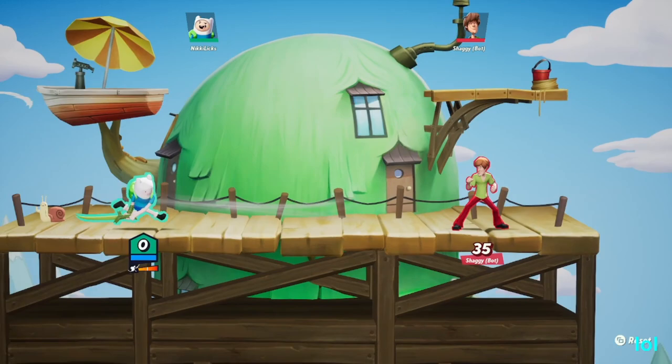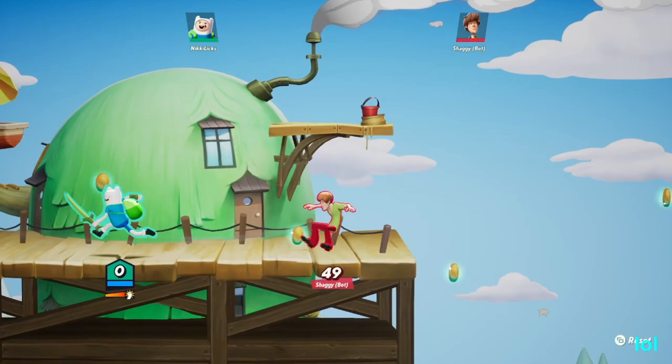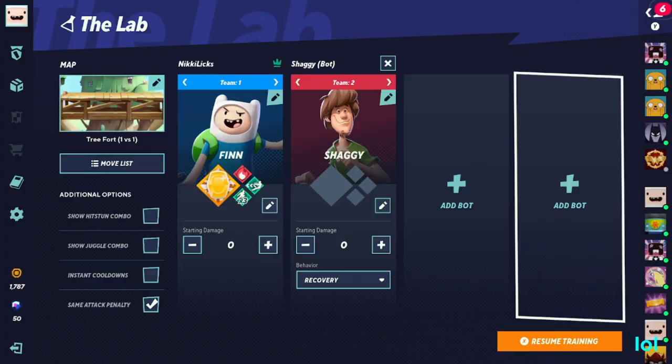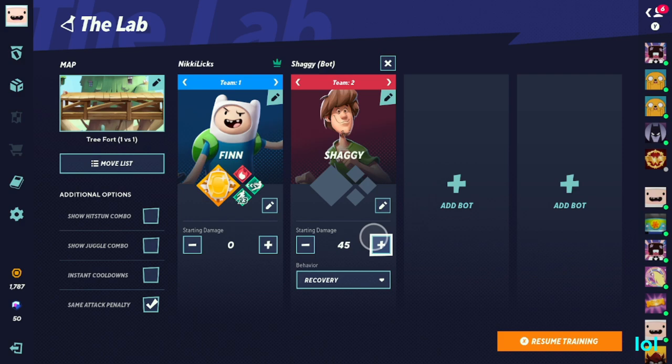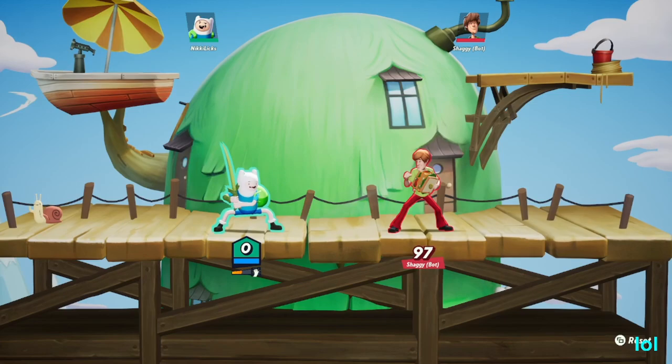Killing on Finn is actually kind of difficult sometimes because you need money. Your up B does more damage the more money you have. So if I get a thousand gold here — see, he's going to go flying. He's at 86% — if I up B him here, look how far he went. But if I do it with no money, look how nowhere he goes. So if you want to use up B to kill, make sure you have enough money.